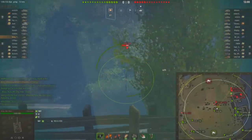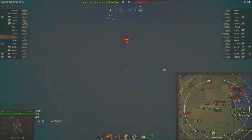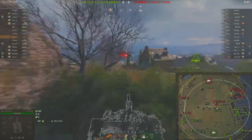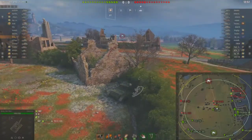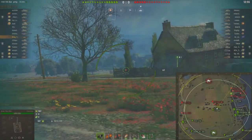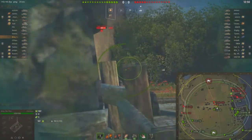HESH shell damage is like 480, 490 — so I could never get that. I had another game just before this where I did like three and a half to four thousand damage, and I was hitting mediums with HESH shells and was only doing 390. It's nice when you can get those nice average rolls or little high rolls on your HP.